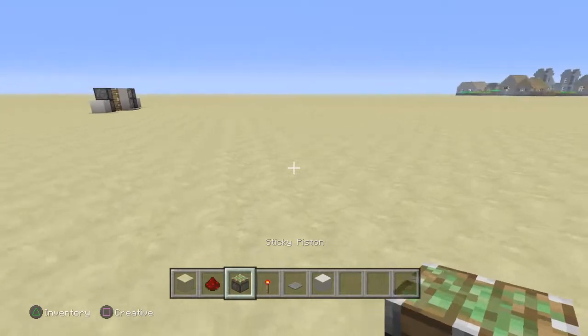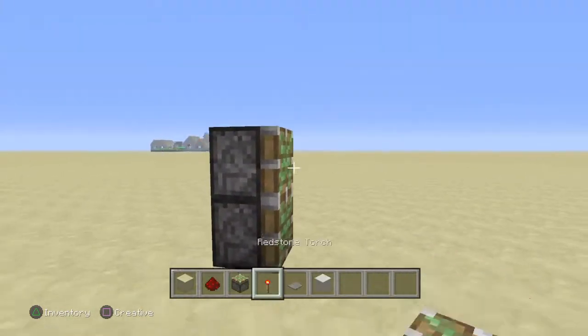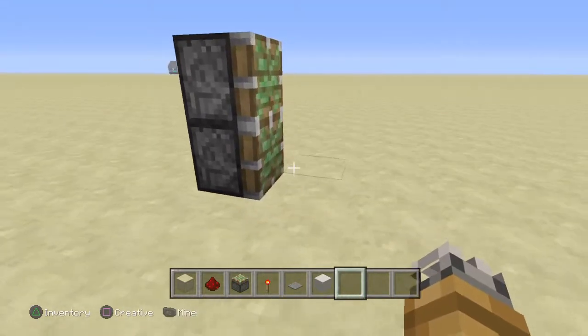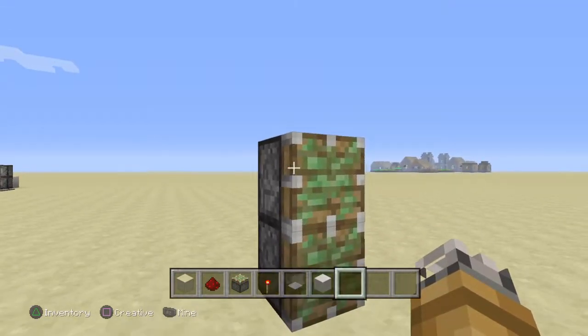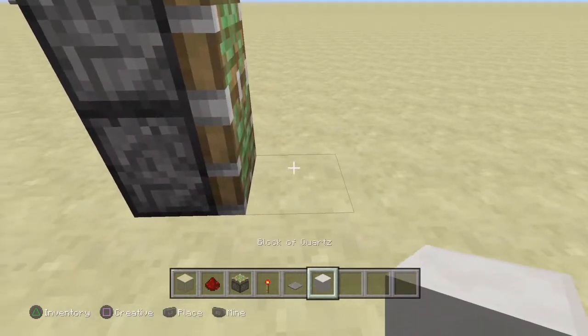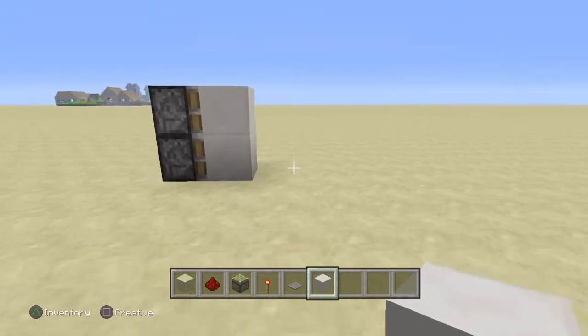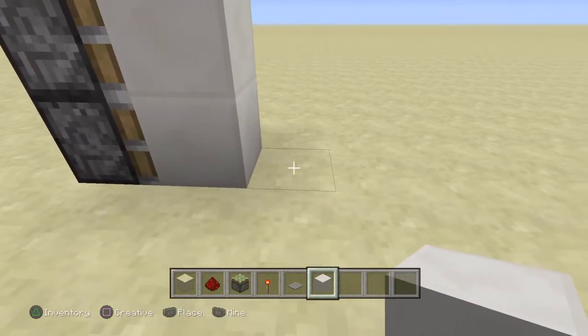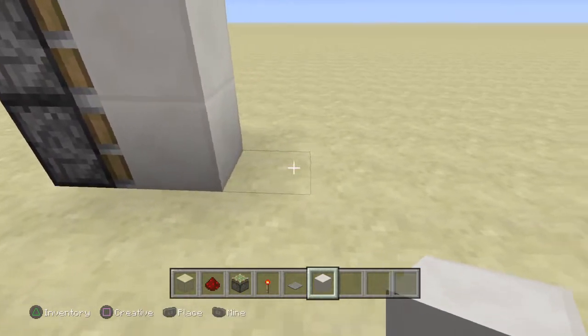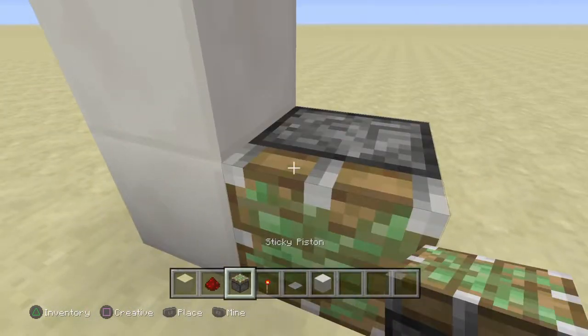First, grab your sticky piston, then bring it on the side right over here and bring it two up, just like that. Take your sticky piston, place it down, and make it sideways. After that, you're going to want to take your block of quartz and place it right in front of the sticky piston. You're going to want to put two spaces, then a block of quartz, and then your sticky piston.